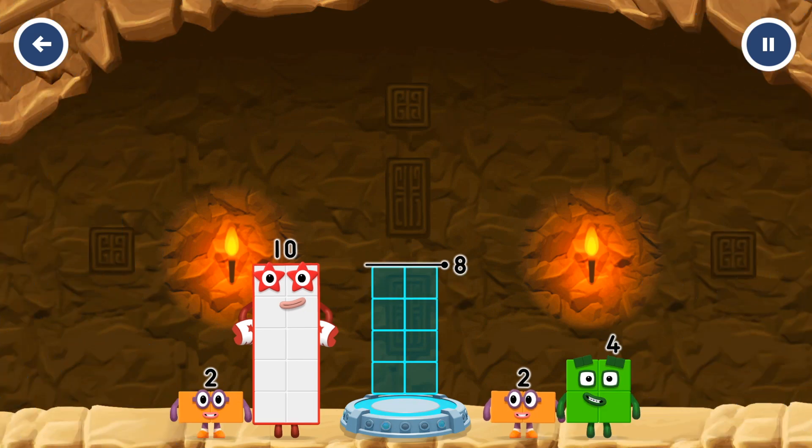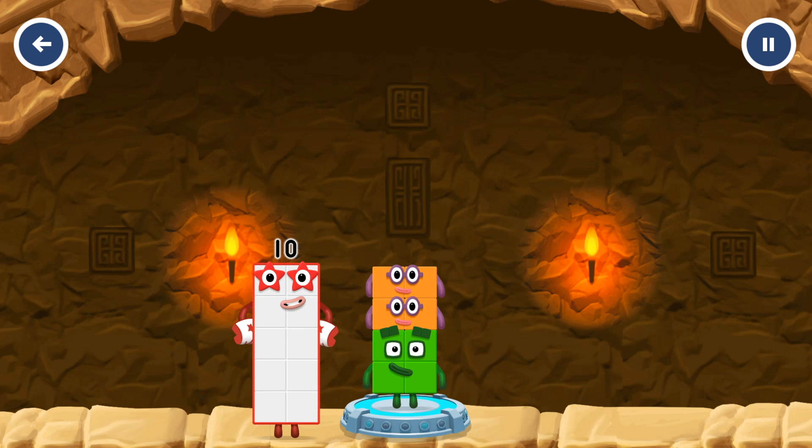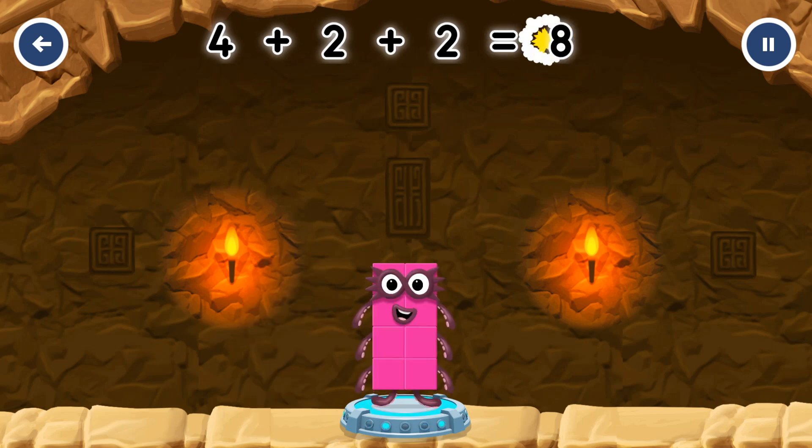Add number blocks to make eight. Four, two, two. Correct. Four plus two plus two equals eight.